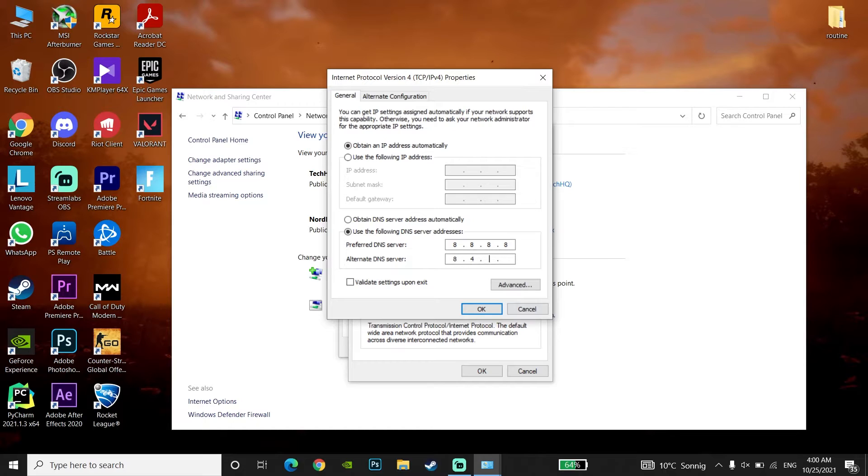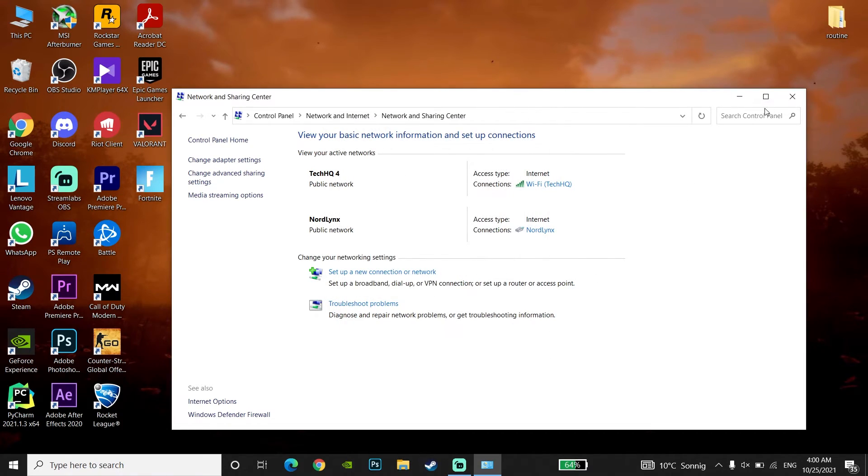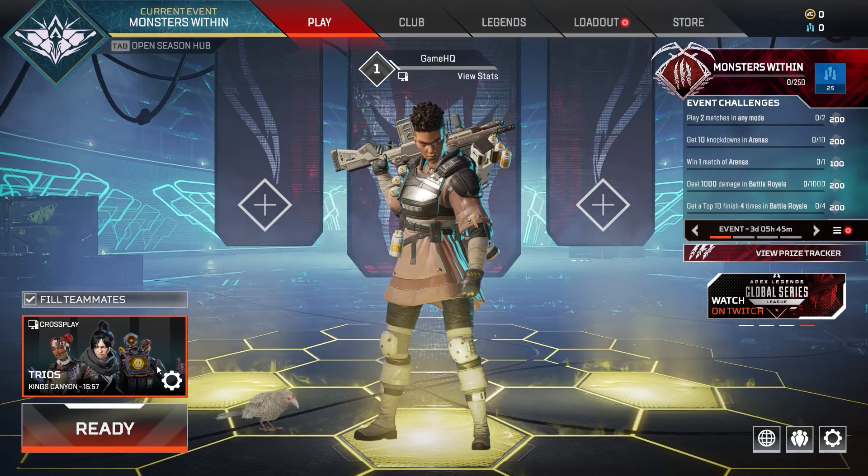For secondary DNS enter 8.8.4.4. You can also use Cloudflare DNS: enter 1.1.1.1 for primary DNS and 1.0.0.1 for secondary DNS to fix packet loss, stuttering or network lag. You can also search on Google to find a good DNS server for your country. Then close the window, open up Apex Legends, and you should be able to play without any packet loss or network lag.